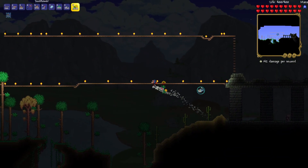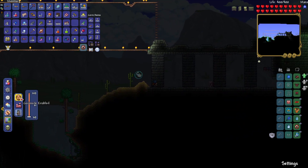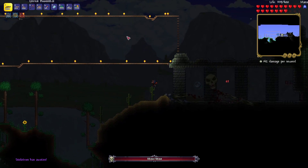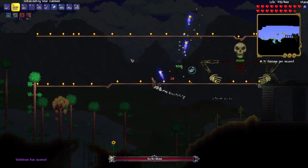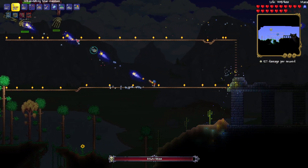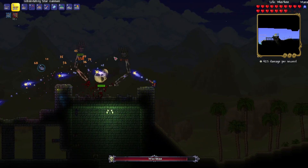Now we're gonna fight this guy. Let me place down the sunflower — it's just a tiny boost. I also got a new hook I just found. We are completely melting him, bro — just completely melting.